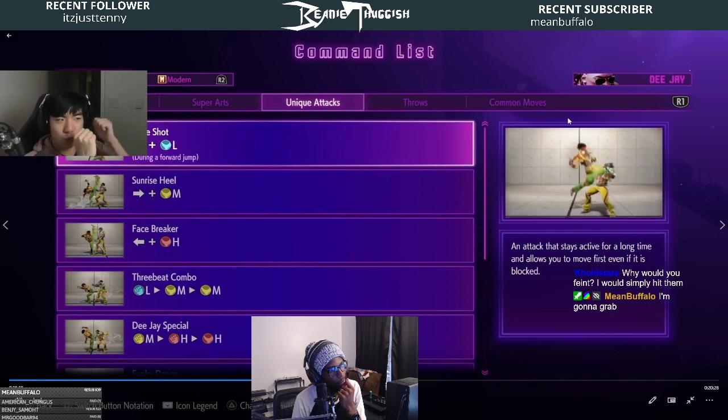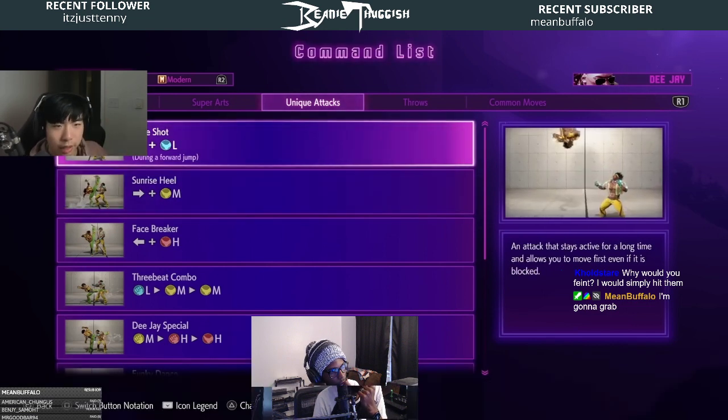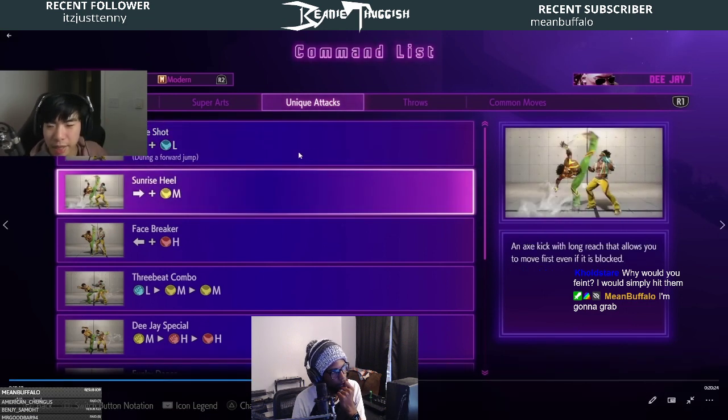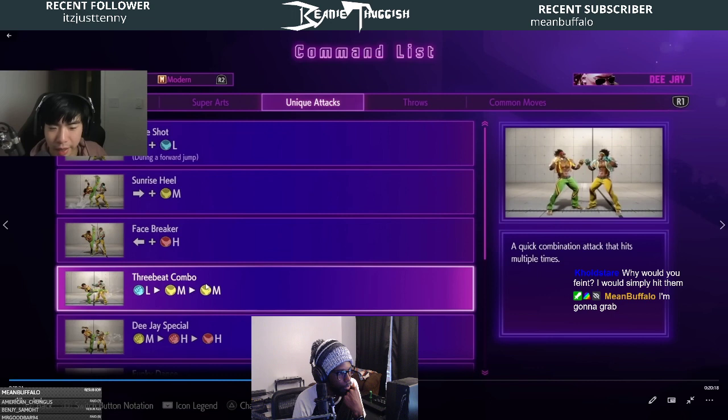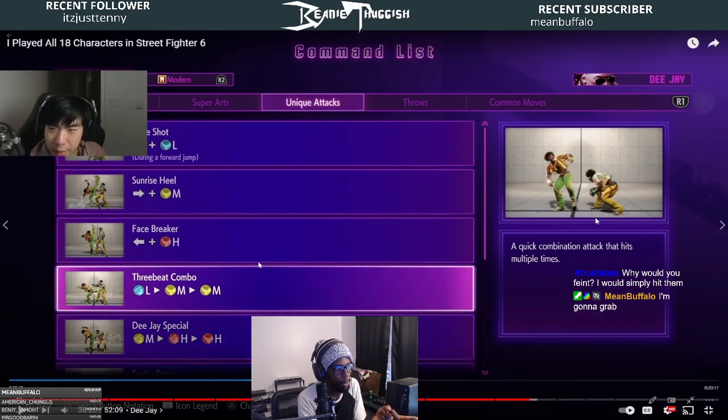Level three super: he just punches you up and goes into you. For his normals — knee shot, crouching light kick — he has an overhead on back heavy kick, and that three-hit target combo might not be special cancelable. If the three-beat combo IS special cancelable, that would have been really good in Street Fighter 4 and would still be a really nice target combo in SF6.